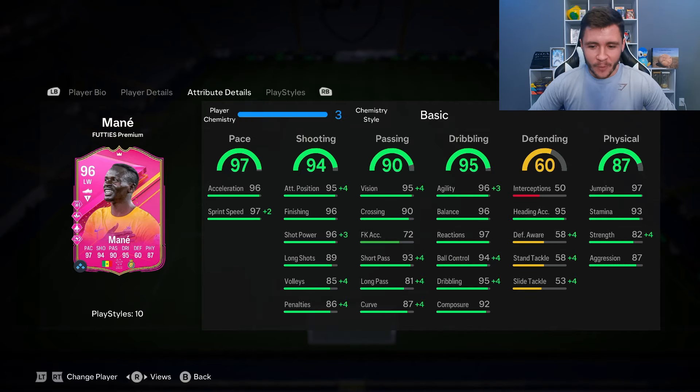If we look at his in-game stats in a bit more detail, the card is pretty well-rounded from an attacking perspective. The pace and dribbling are obviously the two standout stats. He does have 97 pace overall with 96 acceleration and 97 sprint speed. They also gave him the Quick Step play style plus, which in my personal opinion is a fantastic addition — whether you play him up top or out wide, he's just going to be so quick in game.